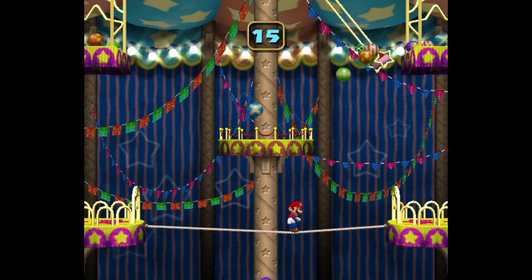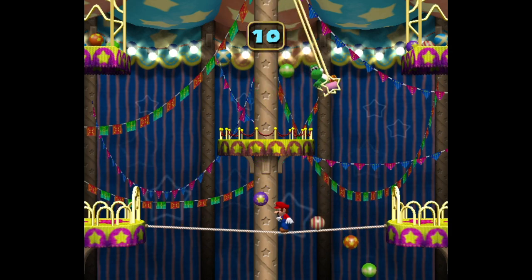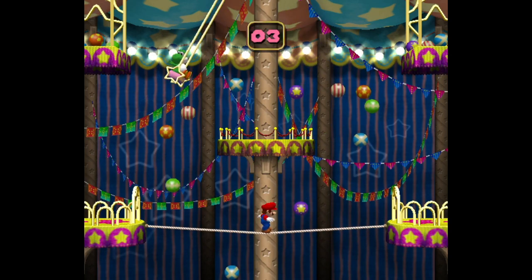I think the strategy is to kind of throw the players off down below, so you've got some balls falling really fast and then some that are a little bit more staggered. I don't think it's a very refined strategy, but maybe if you played it a lot you might find something that works better for you.